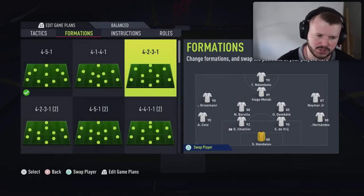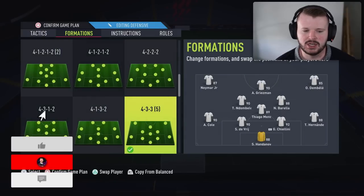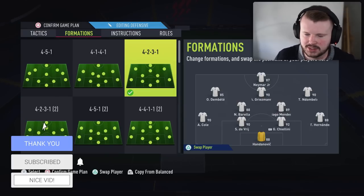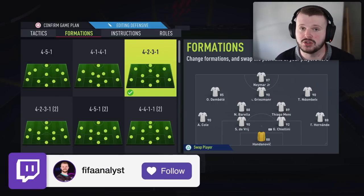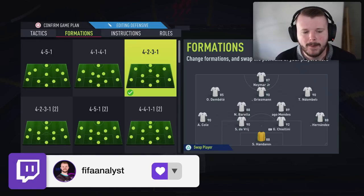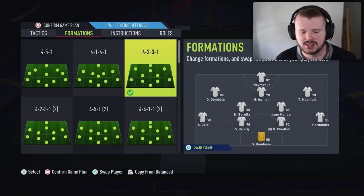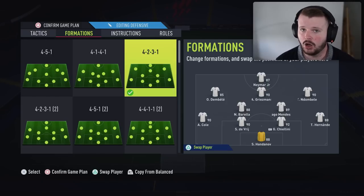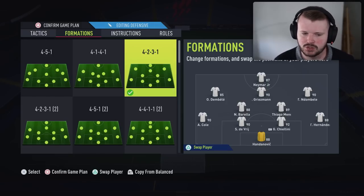The 4-2-3-1 — let's start with this one. I'd rank it around fifth on the tier list of formations this year. It's very good to help you see out games, but it's not the strongest in creating chances. It's very much a formation you use when you have a one or two goal lead to help see out the game. I used to love this formation, but I don't play it anywhere near as much anymore.